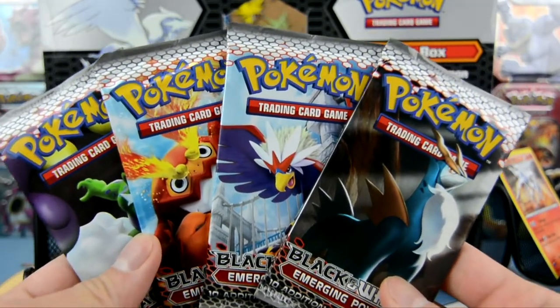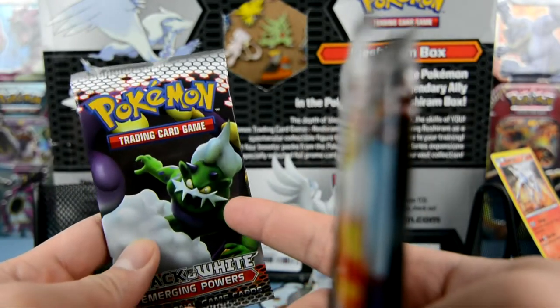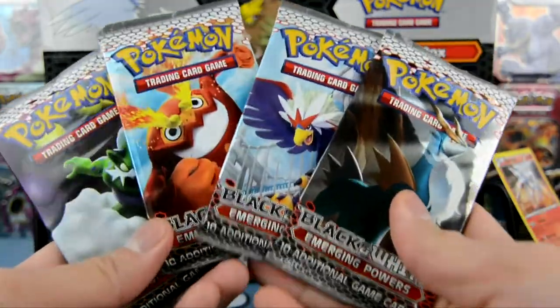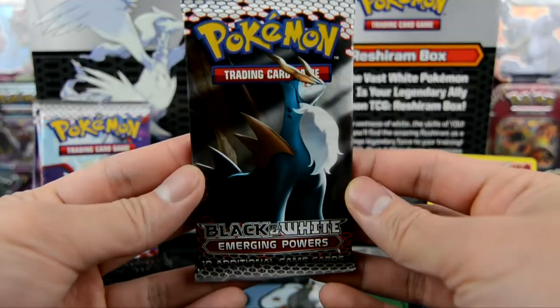Black and White Emerging Powers, let's go! We already pulled Tornadus, so we need Thunderus. This time we got four Emerging Powers packs, so let's go check it out.